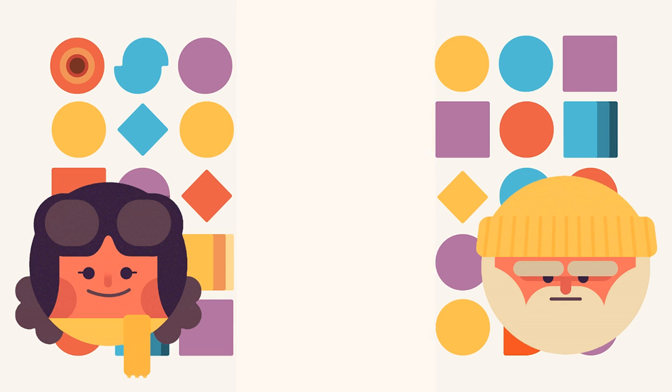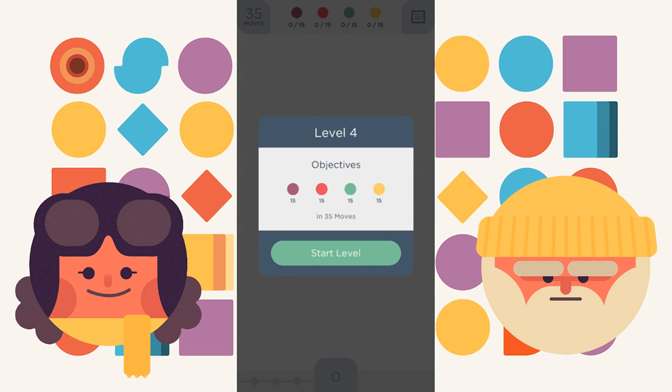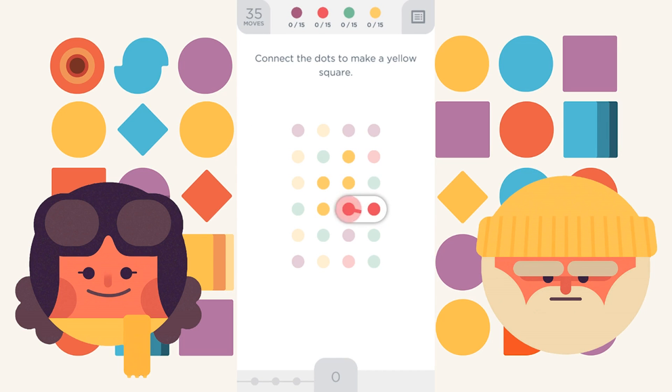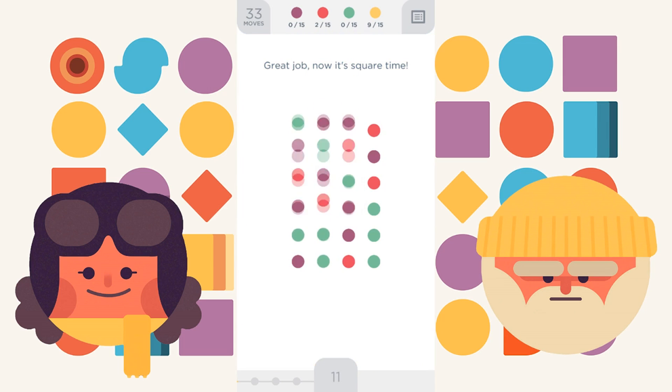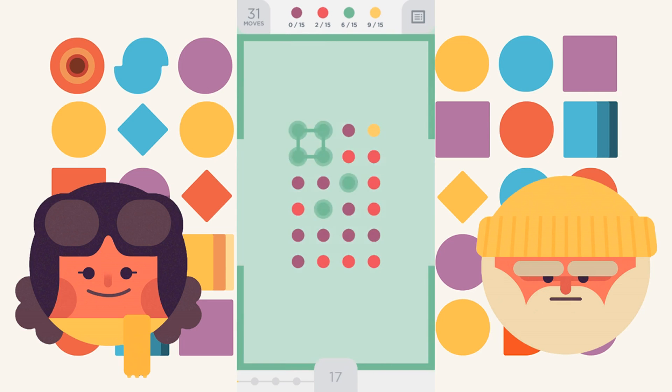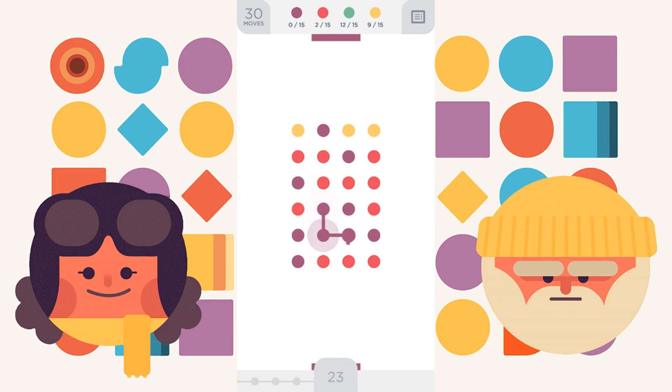Do the same thing with level four. It's 15 for each color and 35 moves. Let's start. So I'm here to show you strategies on how to make squares, because later on the levels get much more crazy. I have brains, I can do this. Get rid of that. Then we get rid of this. And then we got our green square up there. And now we have a purple square here. And then we have red. And then we just go on.